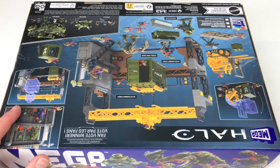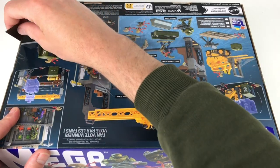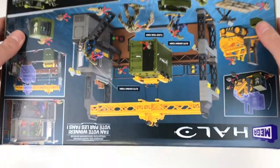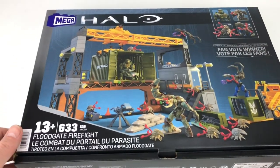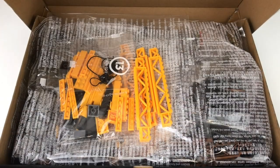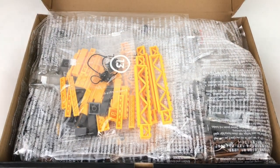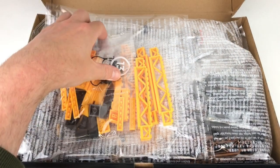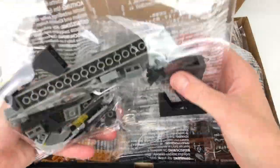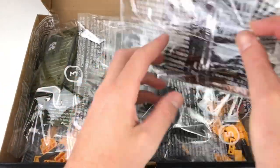Opening up the box couldn't be easier thanks to Mega's latest box design - just two ceiling tabs, one either side, and the box opens very satisfyingly with no damage whatsoever. This is great for collectors who like to keep their boxes in good order, and also for people who don't have room to display all their sets at once. If you want to break your set back down, you can store it in the box and it seals itself very nicely.